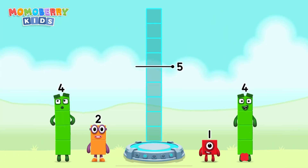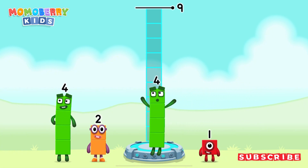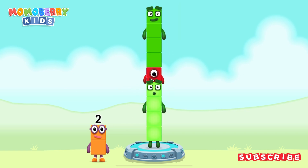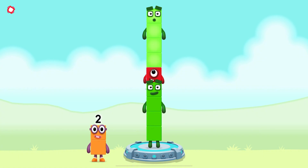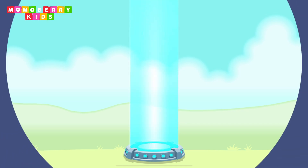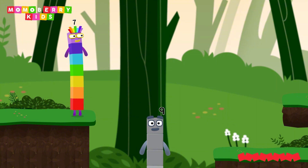Number blocks to make 9. 4, 1, 4. You cracked it! 4 plus 1 plus 4 equals 9. 9. Great!